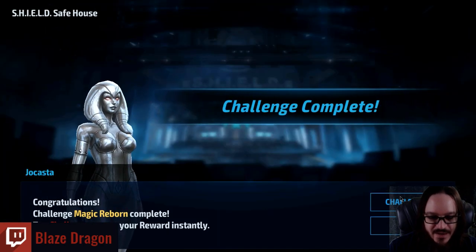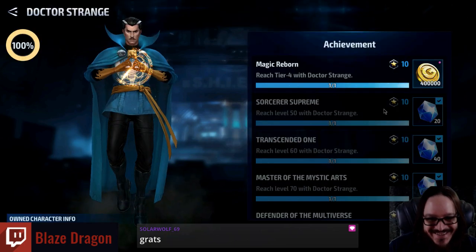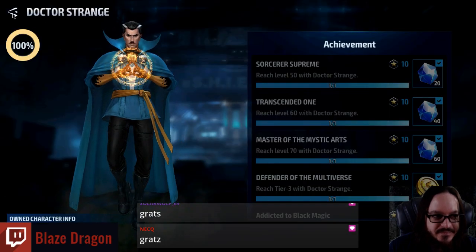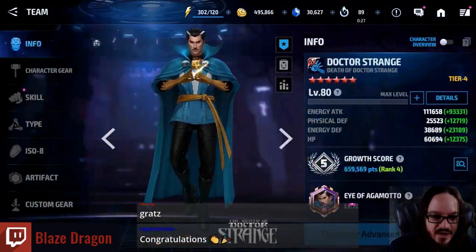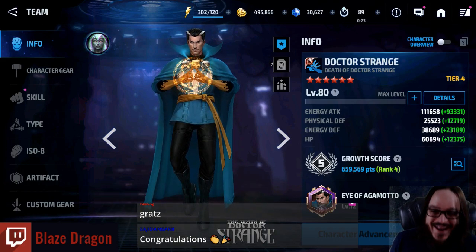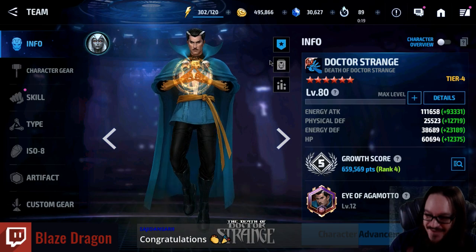Day 1 Tier 4 Doctor Strange. Thank you. I'm excited now — I am genuinely excited right now. This is awesome. Alright. How do I rank? Rank 4! Rank 4 Doctor Strange! Look at that, right there. Rank 4 Doctor Strange.